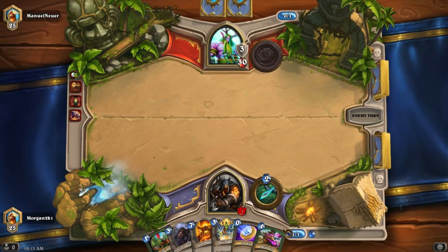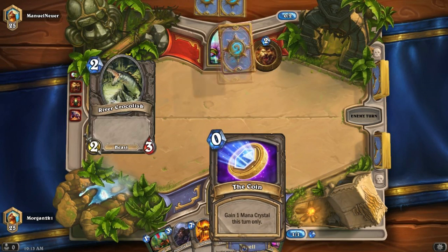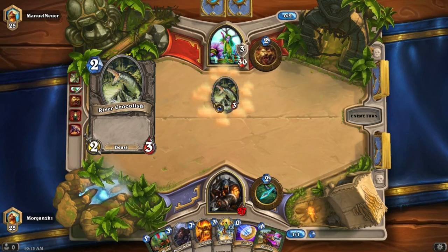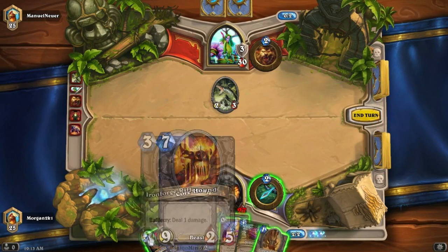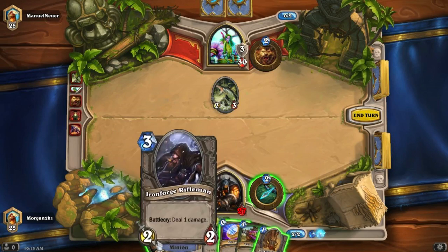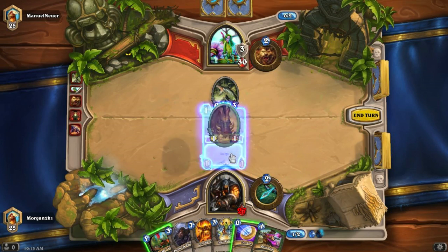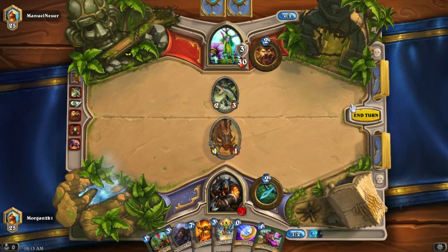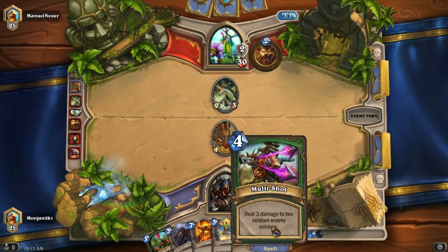I can't really do anything so I'm just gonna skip my turn. I don't want to use that mana crystal just yet — there's actually no point. I want to use that on something bigger. I'm probably just gonna charge — I should have used that but I wasn't really thinking.